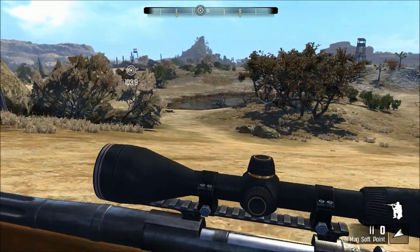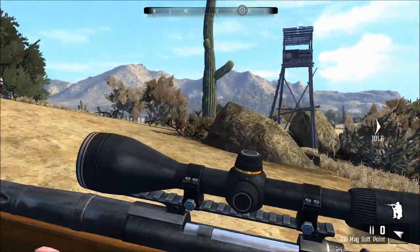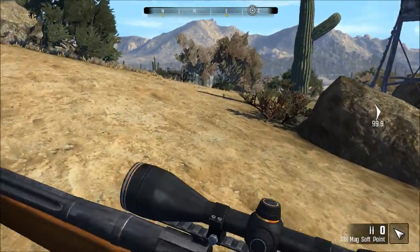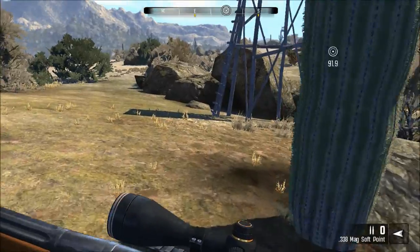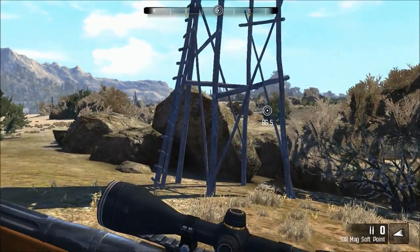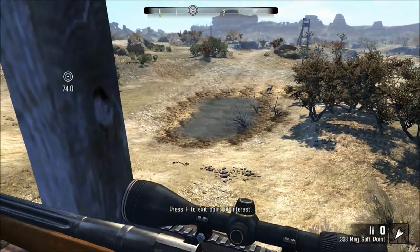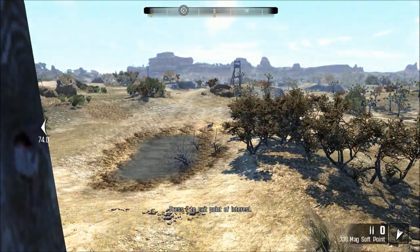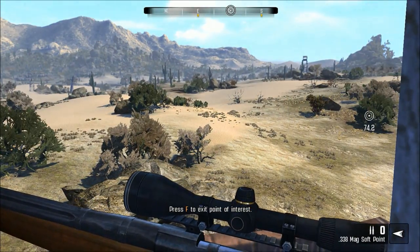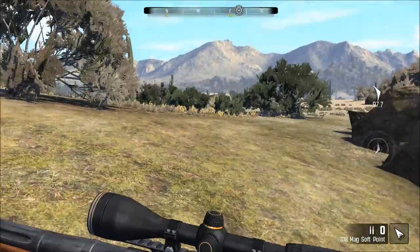That's a Pronghorn. In this region I quite often use the stands because it gives you a little bit more elevation, since the animals in this region see you from about 300 yards away. It just makes sense to use a little bit more elevation. Not what I was looking for, but that's fine.